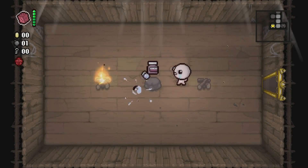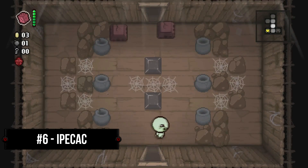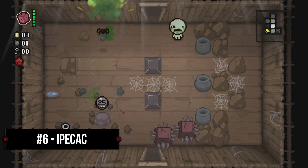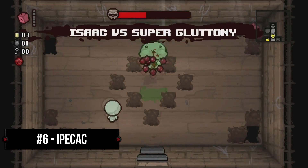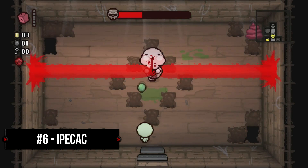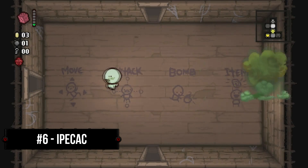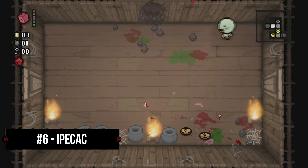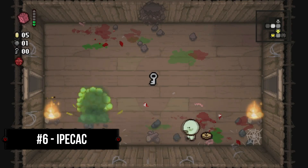Coming in at number 6, Ipecac. Although it may seem a little unwieldy at first, Ipecac's power to blast away anything in only a few shots more than makes up for it, and generally means you're in for a smooth and easy win. It's also worth mentioning that Ipecac has the potential to synergize with more items in the game than almost any other item on this list. That being said, Ipecac can be its own worst enemy at times given the fact that, like Dr. Fetus, Isaac can actually damage himself if he's not careful with his shots. However, the fact that Ipecac one-shots most non-champion mobs in the game, and can easily destroy all but the toughest of bosses in a few seconds, its danger factor isn't enough to drop it any lower than the number 6 spot on my list.